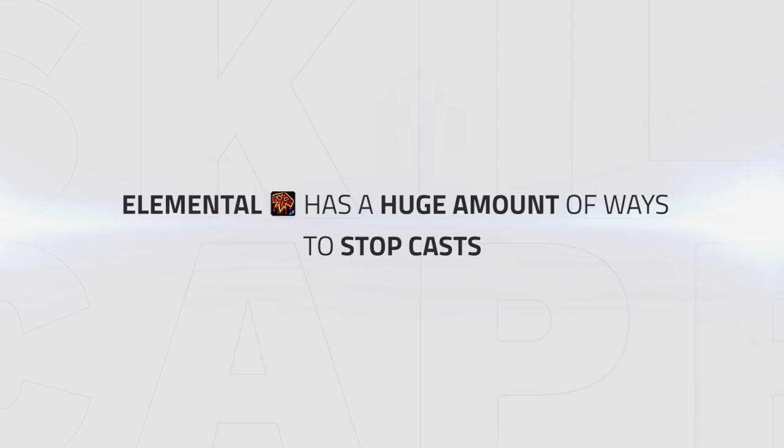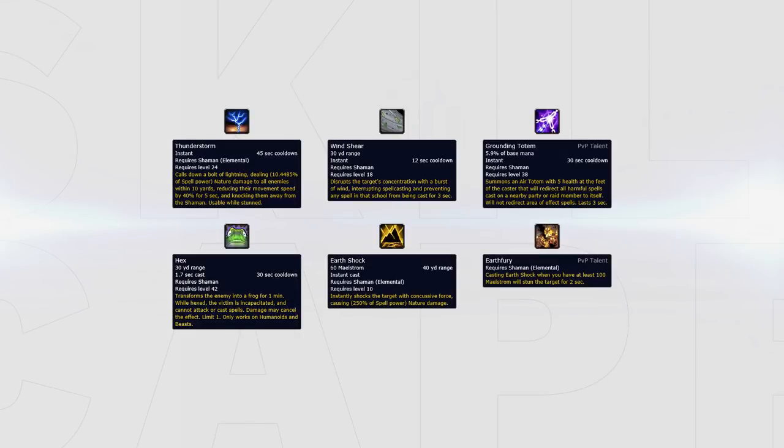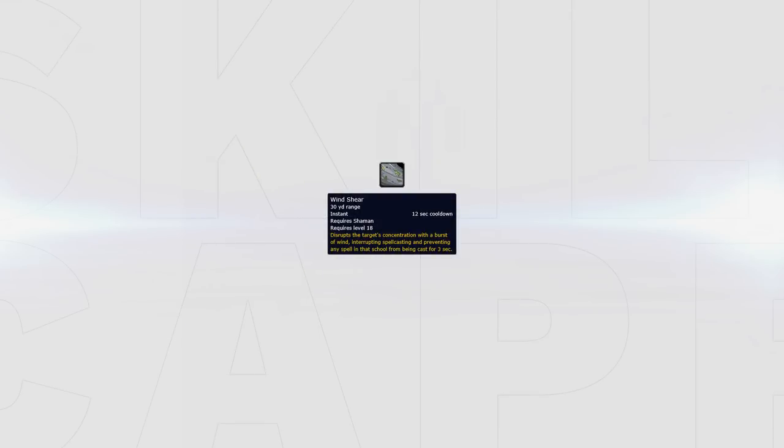Disruption is another key part of Elemental's toolkit, having a huge amount of ways to stop casts at their disposal. Elementals have Thunderstorm, Windshear, Grounding, Hex and Earth Shock in conjunction with the Earth Fury talent. Windshear is Shaman's main interrupt, being on a relatively short cooldown of 12 seconds, lasting 3 seconds on a 30 yard range. Look to use this on important damage abilities or shutting down crowd control targeted onto your healer.